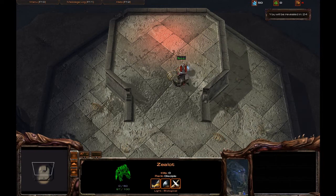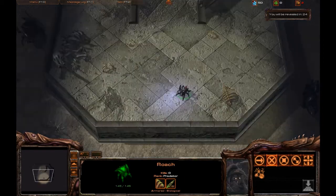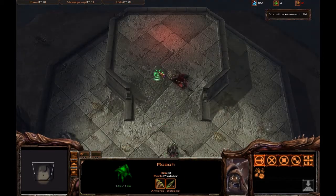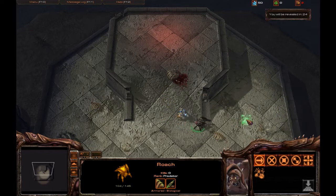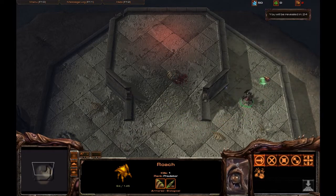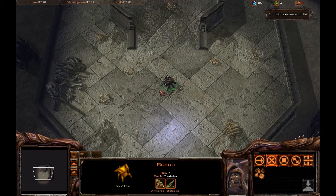You can see that the Zealot is attacking the Roach much faster than the Roach is attacking the Zealot. You can try to micro the Roach around, but the Zealot is actually just as fast as the Roach, so microing 1-versus-1 against a Zealot is not the best idea. Instead, you want to bring two Roaches to a one-Zealot fight — that way you can take it out pretty easily and come out without any harsh damage to your Roaches.